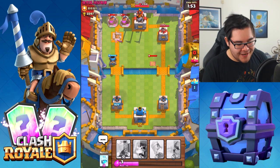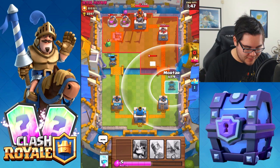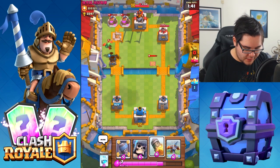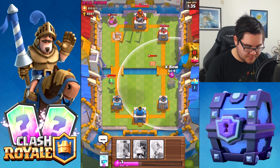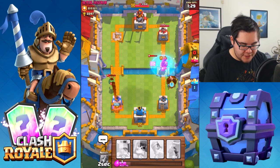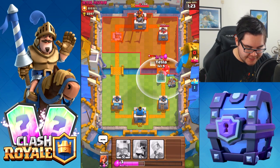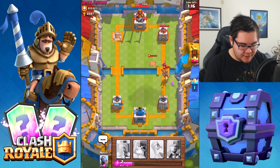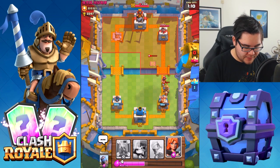Mortar — probably a bad idea, but let's see. It's hitting the elixir collector — that's what I wanted. That's actually very nice, exposing him. Debating what I should do here. Let's drop the X-bow — that's the more valuable solution. Dropping the Freeze spell to do some damage to these units. The Dark Prince should be going down very soon. Placing the Tesla in the front. The X-bow is still getting some damage — a little too late. My tower might go down from this attack.